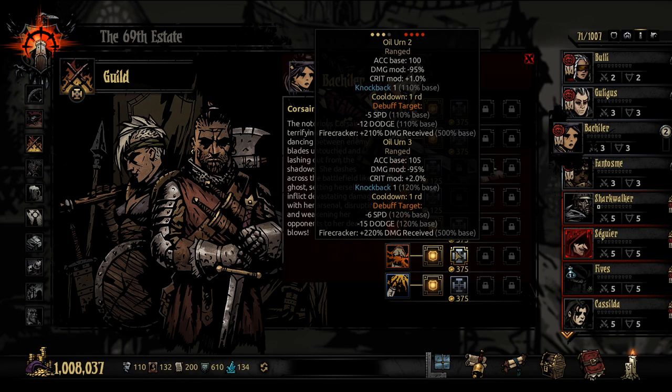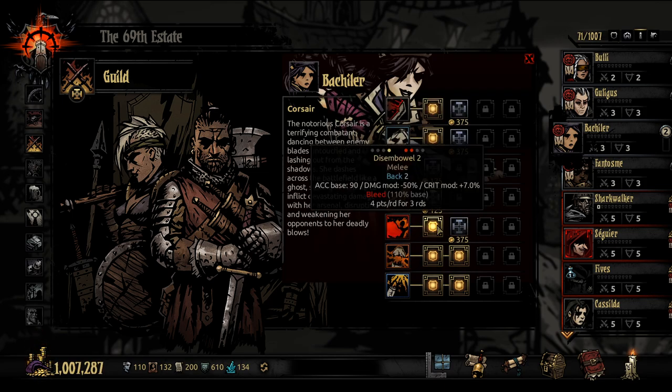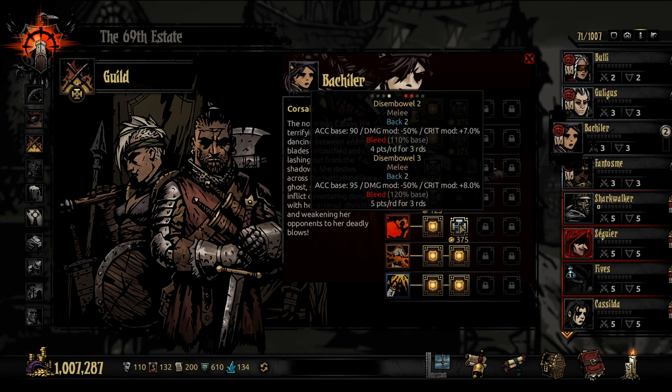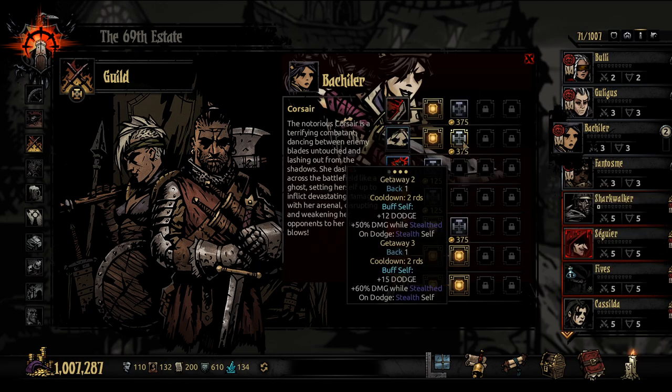That is minus 6 speed and 15 Dodge — that is huge. And then of course you're going to go with Firecracker. And then we need a Moveback. Disembowel's pretty good if you're in the front, but if you're not in the front, Getaway is also pretty good.